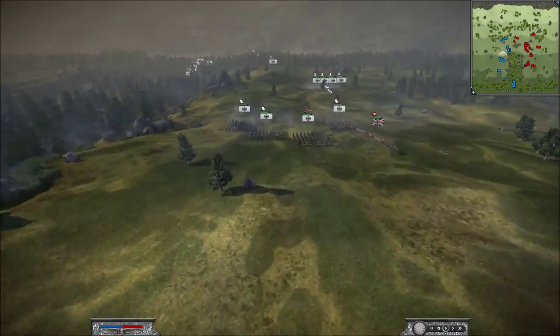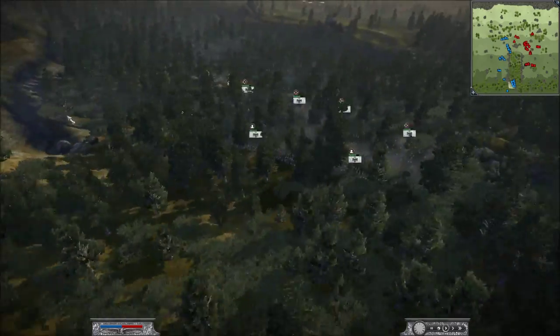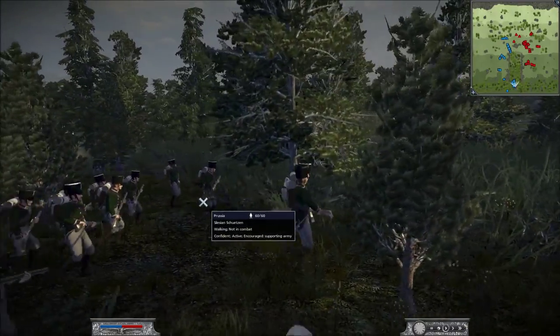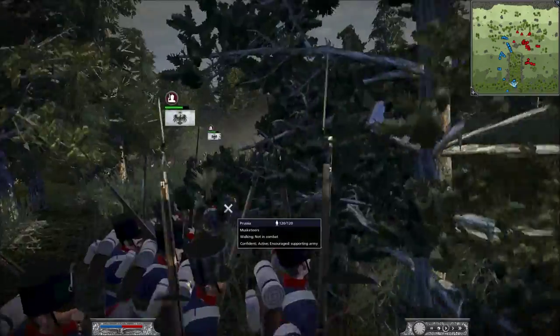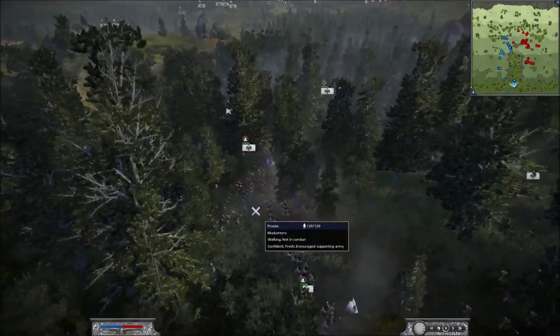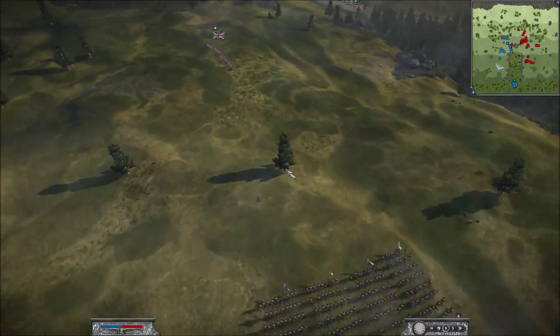We're also going to be facing Prussia. He has 5 Silesian Schützen, then at the bottom I can see 3 musketeers, 4 musketeers, a normal general staff, 3 other musketeers, and a foot guard running up the hill. For their cavalry contingent, they have 3 Cuirassier units and a Brandenburg Uhlan, which is a DLC unit.